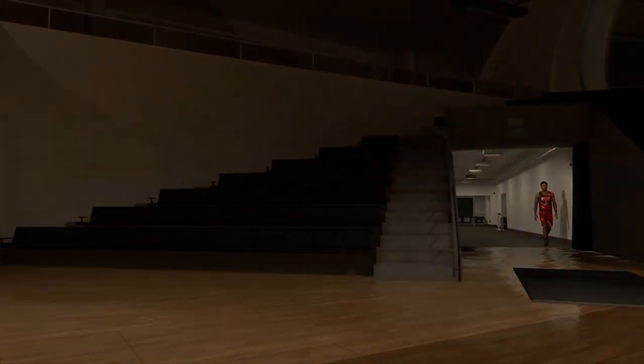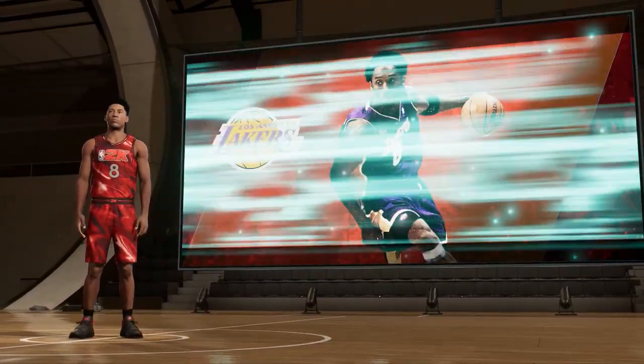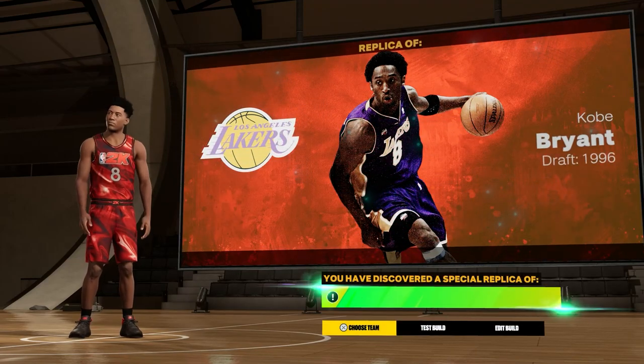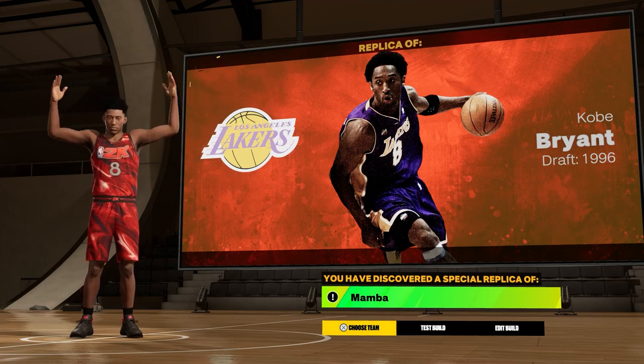When you load onto the build it's going to show three players that are not Kobe — it's super confusing — but then it should pop up with a black screen and the Lakers logo, and then the Mamba will pop up. If you guys want to see gameplay on this build make sure to hit that subscribe button, and if you guys want to see a Curry build make sure to click the video on the screen right now.